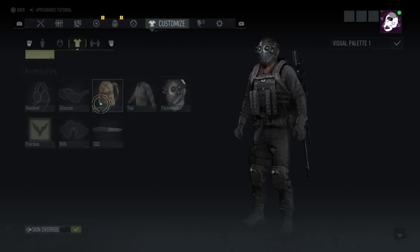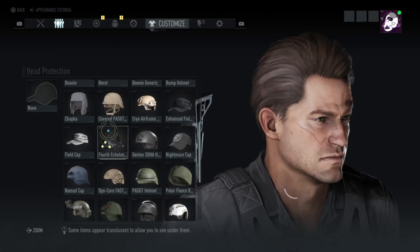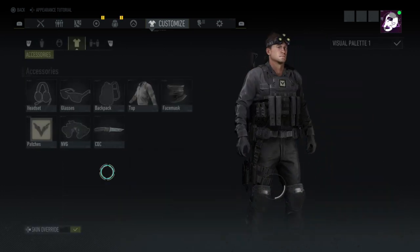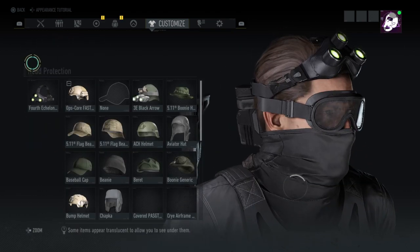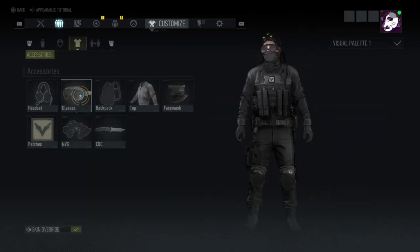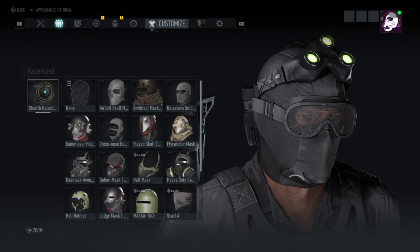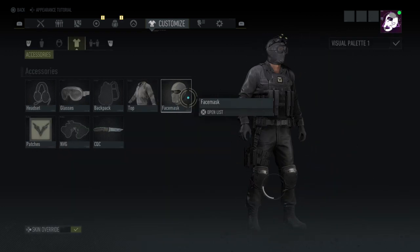For the free version, just swap out those items and put these ones on. For the head, I'm using the Fourth Echelon goggles. For the glasses, the tactical glasses in black solid. For the face mask, the Balaclava — but you can also go for the Balaclava sniper mask if you want.